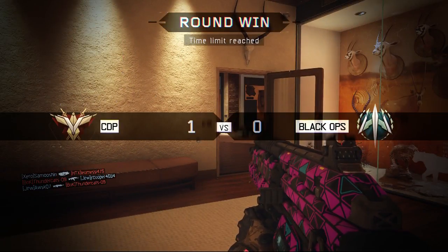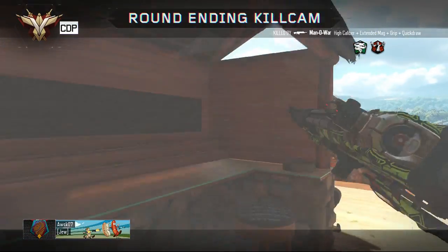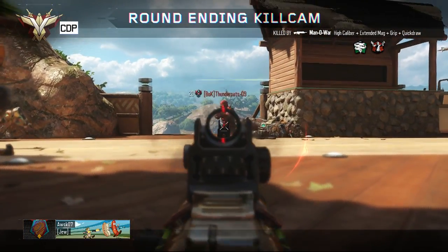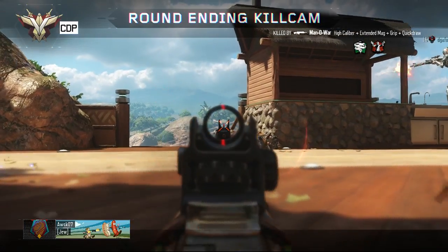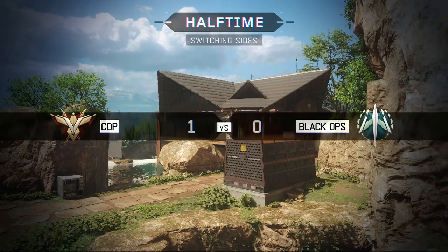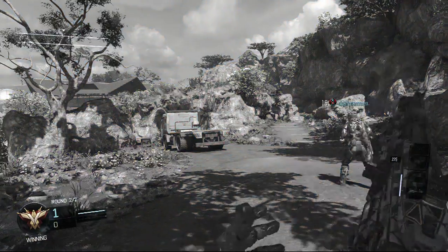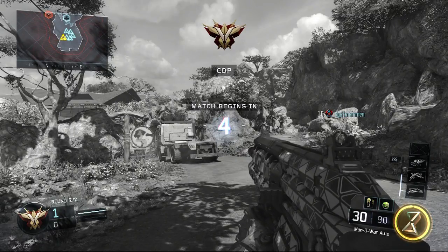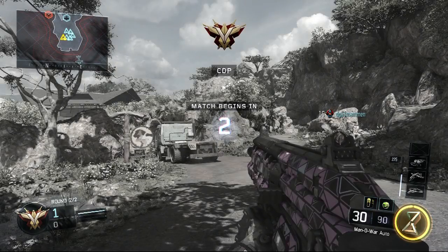Alright, so we won that round. It kind of got heated towards the end. I made it out, kind of, and teammates were defending it pretty well. We were all bunched up because that's where we spawn. Let's try to see if we can win this round, or we might let them win so that we can play more. We're using Profit.